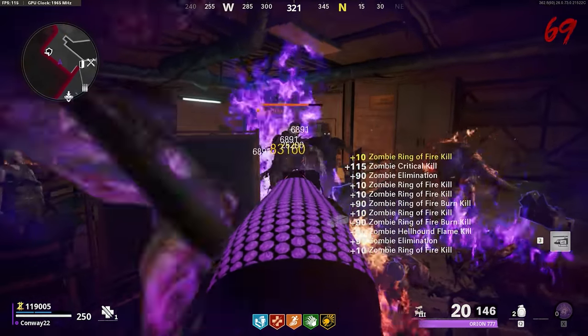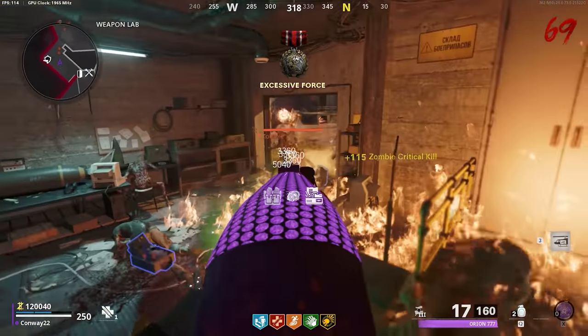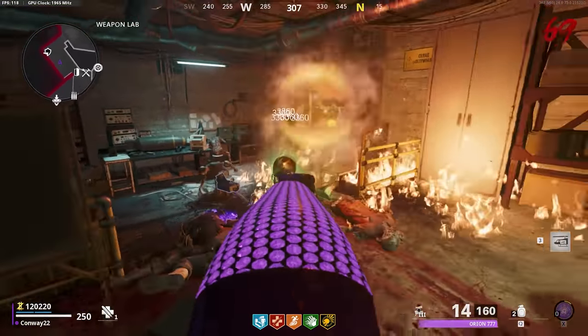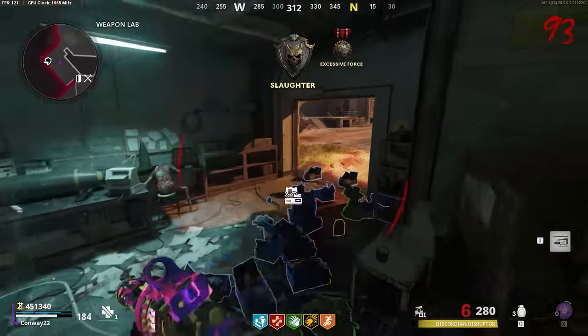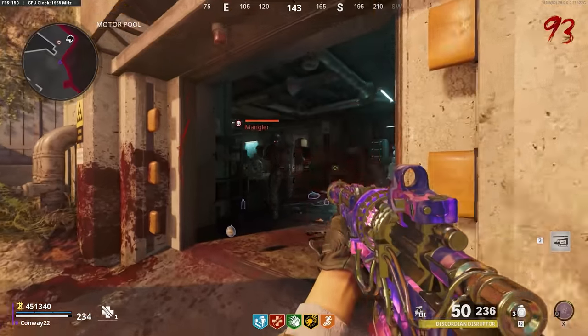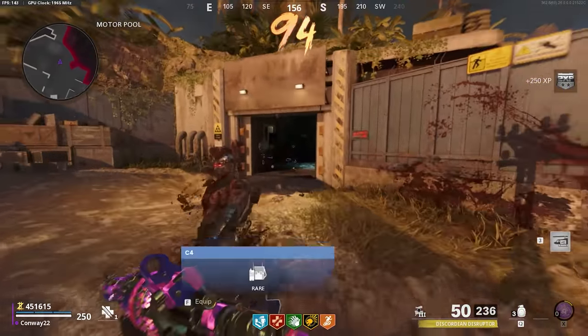The loadout weapon you choose isn't particularly important. I would recommend whatever you're comfortable with for your first maybe 20 rounds or so. The shotguns are still king in terms of DPS in this game, so having a Gallo or a Hauer is a very strong idea. And putting Blast Furnace on it is going to mean that you can take out Manglers more easily, but we'll get to that later in the guide.